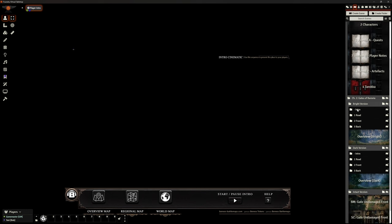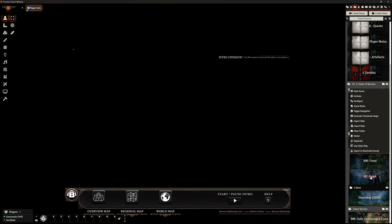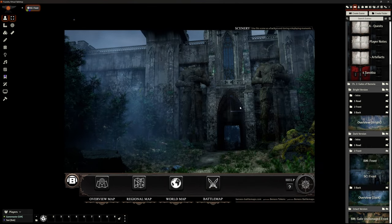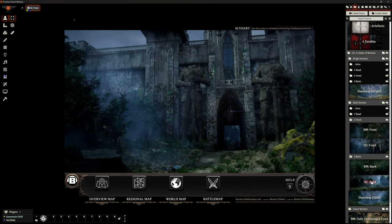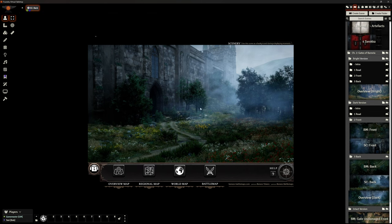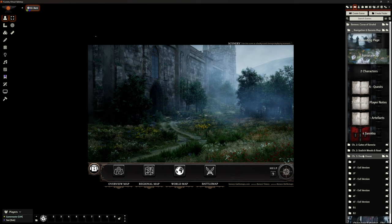It says up here 'Intro cinematic — use this sequence to present this place to your players.' They've thought of so many things. Of course now they're looking at a black screen so I need to be ready to move to the next scene. I'll leave it at this while they decide what they're going to do. There's a back of the gates scene as well — once they walk through, this is the back side as they head off into Barovia. It's just beautiful. I've literally spent about two hours before clicking record to get all of this set up.